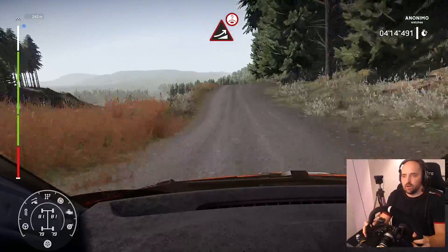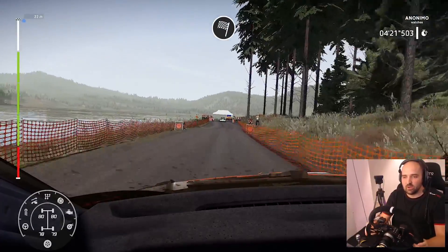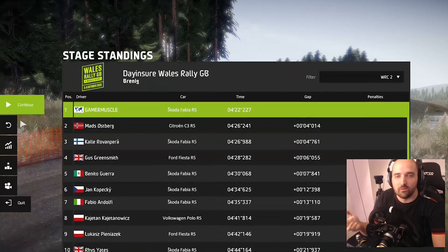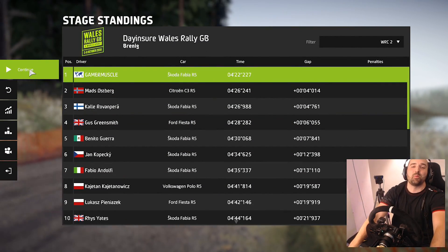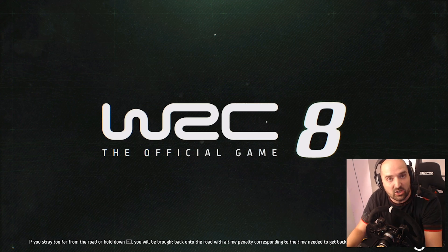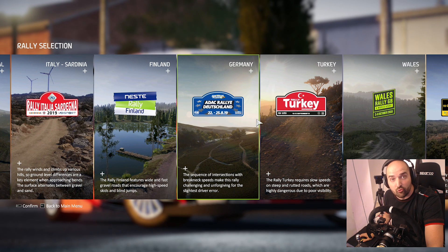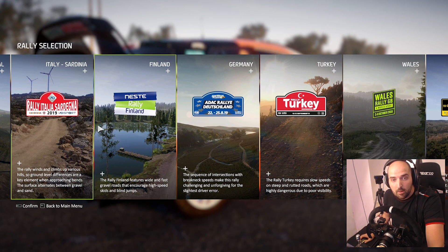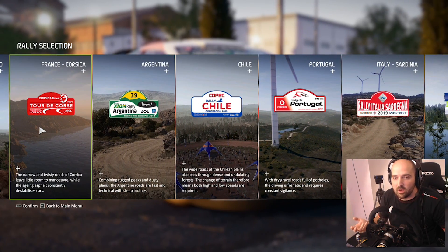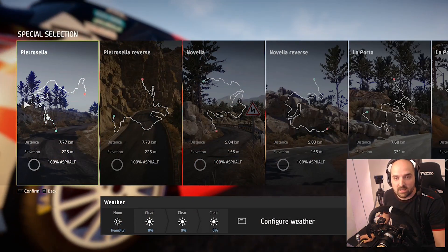The co-driver also sounds very, very robotic. It doesn't sound like he's sat next to you holding on for dear life as you potentially drive into a tree — he sounds like a pre-recorded thing telling you what corners are coming up. On the positive side, the call-outs and stuff do actually seem to be correct for the most part. It doesn't seem like the co-driver gives you wrong instructions that would cause a crash, but the delivery of the co-driver lines is not as immersive as what you get in some of the other rally games out there.